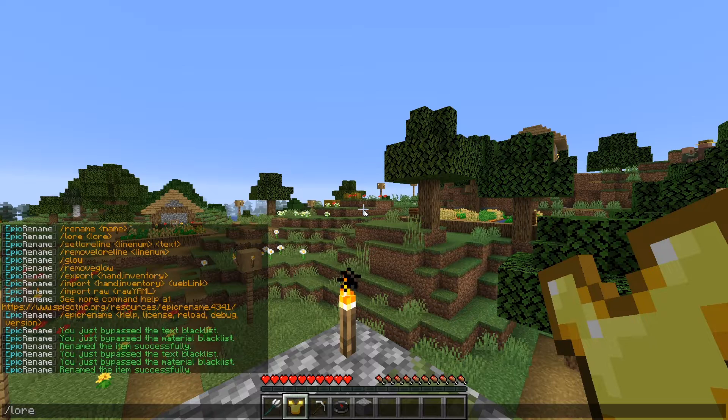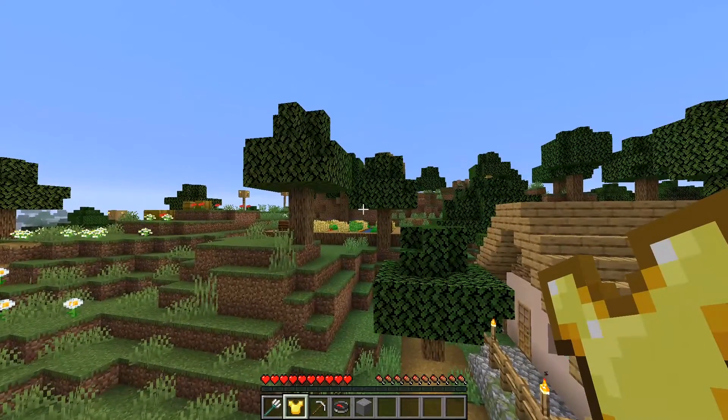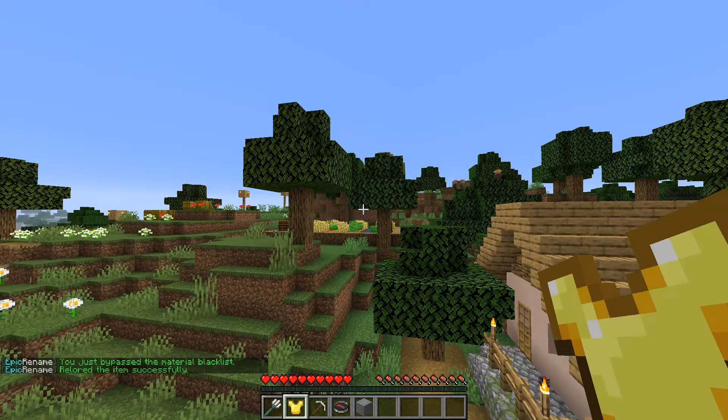The slash lore command will add lore to items. Use the vertical bar to go to a new line, so in this example I'm going to have lore on two separate lines. You can use formatting codes as well. To change a specific lore line, type in slash set lore line, then the line number and then the text. Or if you want to remove a lore line, type in slash remove lore line and then the line number.